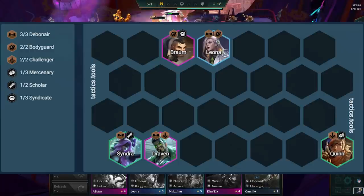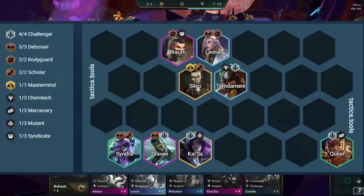Quinn or Kai'Sa is what you'll be running most of the time. A standard level 8 version of the comp looks like this, where we add in Silco for two Scholars and to provide more frontline. Tryndamere and Kai'Sa also get added in for four Challengers.